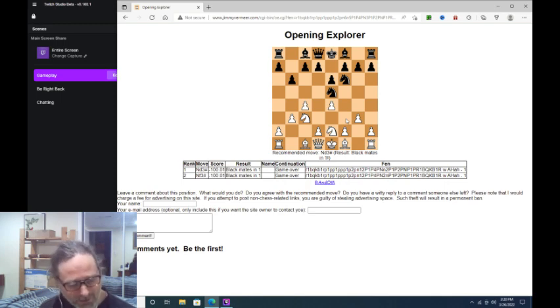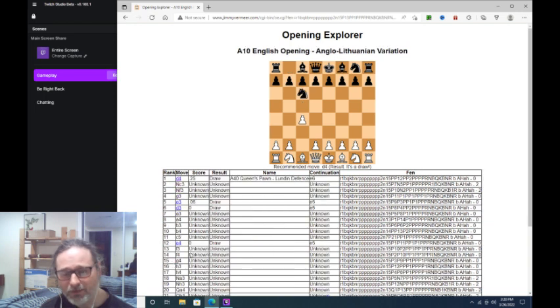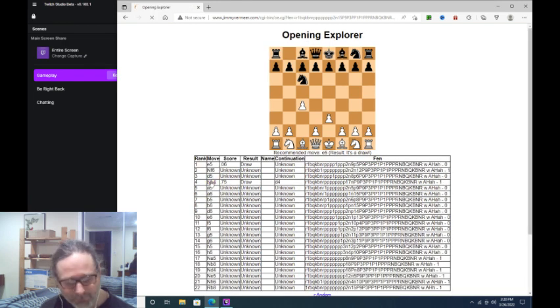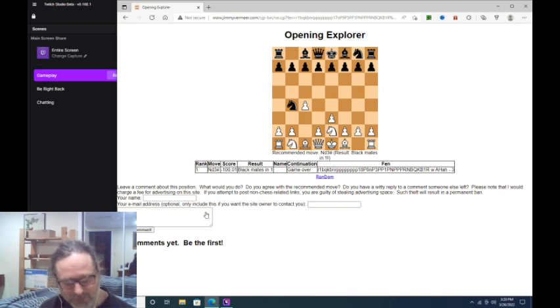Game eight is Anonymous versus Anonymous — the only game in this whole series where the identities of neither player is known. Again, it's an English opening, and Black's reply is Knight C6, which is called the Anglo-Lithuanian variation. E3, Knight B4, and then comes the whoopsie: Knight E2. And as you see, Black mates in one with Knight D3 mate. The Knight goes here, and the King can't go anywhere because he's blocked in by his own pieces. That's called a smothered mate.